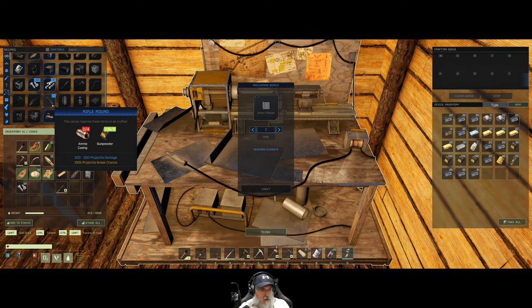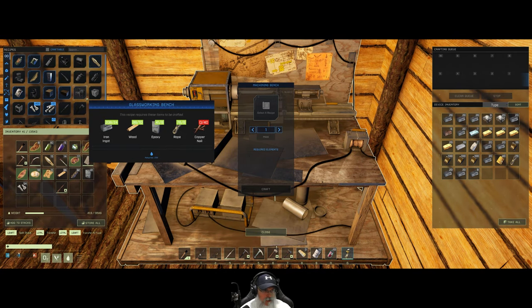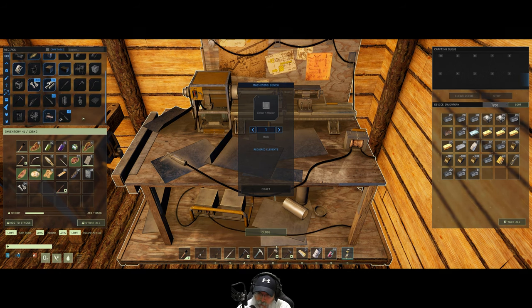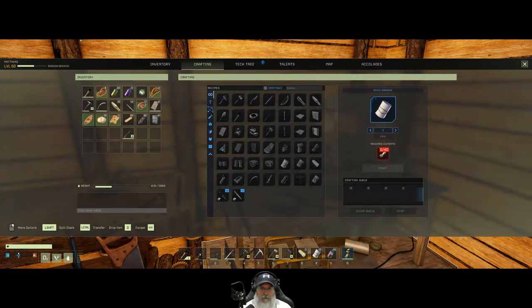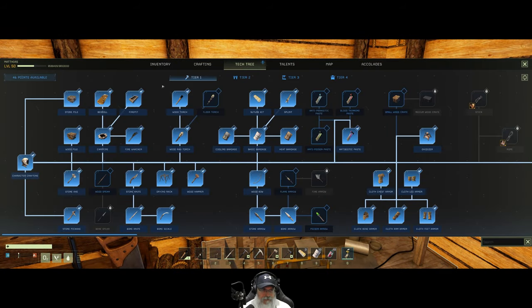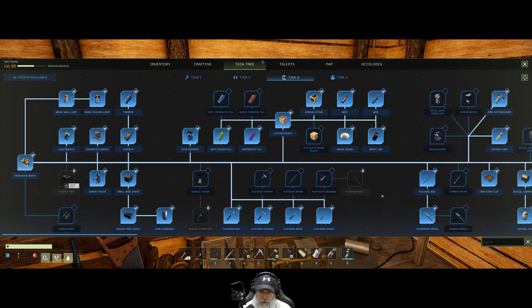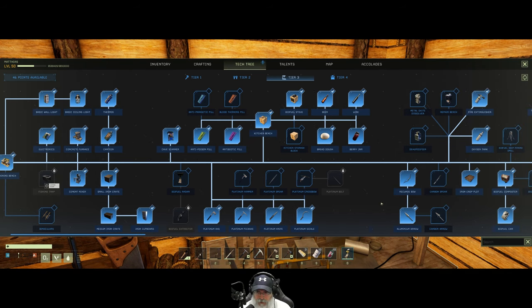Oh, that's right — we have to do ammo casings now. I forgot about that. So, ammo casings — that's new to me and it's actually fairly new to the game. I think that only came out a few weeks ago in an update. Where do we make ammo casings? Oh, I gotta learn them. Okay, so we're sitting on 46 points. This is probably a tier 3 thing, would be my guess, because I think that's where we learned the bullets.